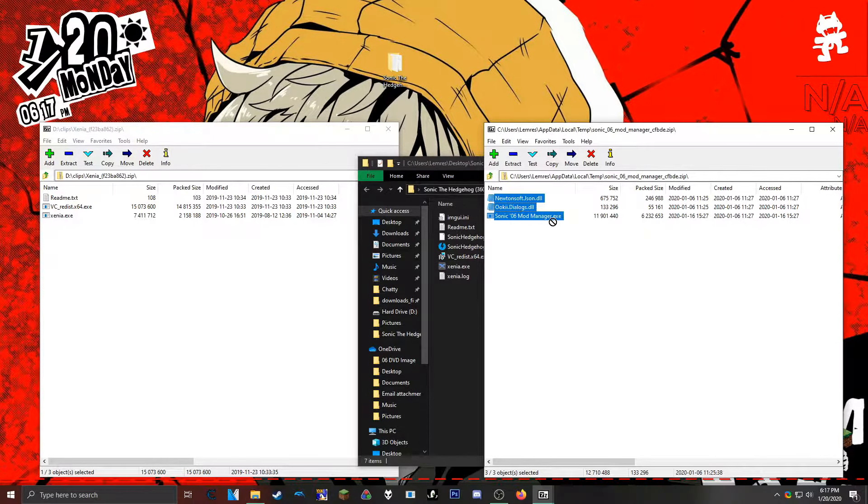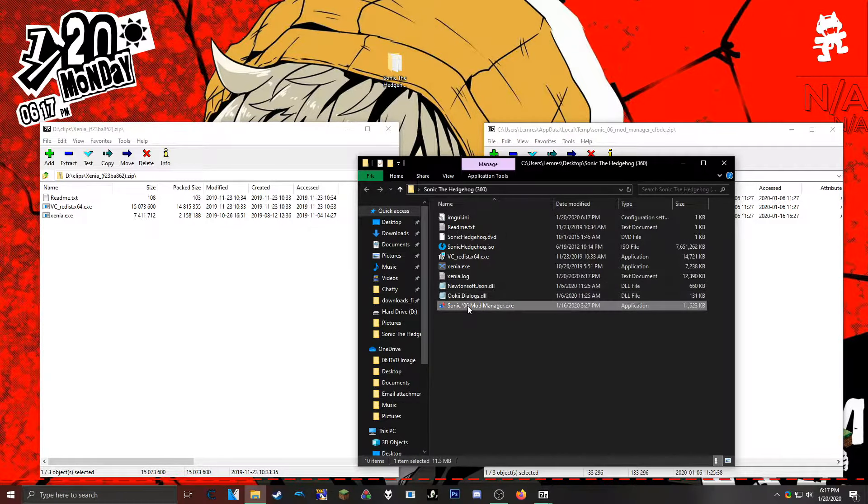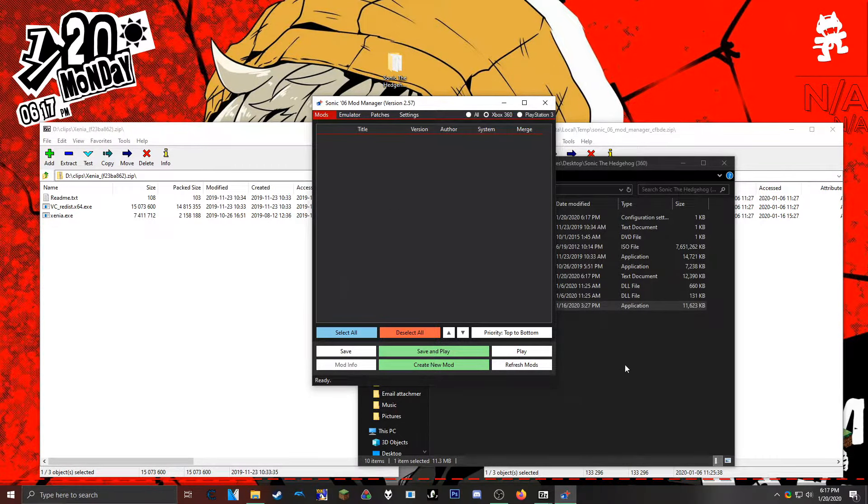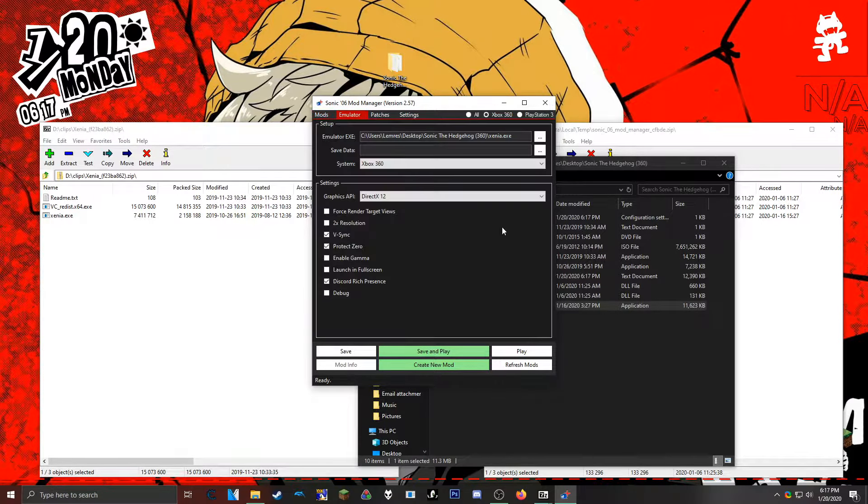This is where the mod manager comes in — I'm also going to link that in the description. So we're going to drag that in here and open that, give it a second to load and boot everything up. The mod directory can't do anything because there's no mods folder. You don't really need that right now, but if you wanted to, you would just make a folder in here and that would make the issue go away.